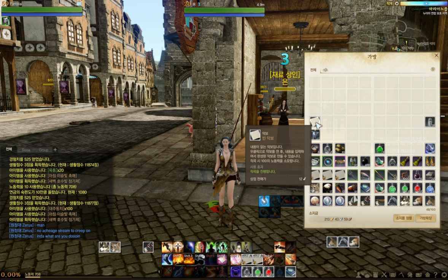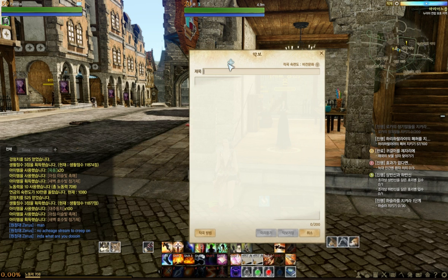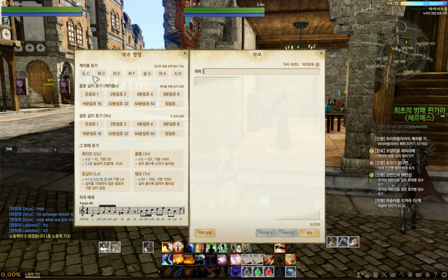If you have the music sheet in your inventory, you just right-click on it and this window opens. Don't be afraid, because as I just showed you, there's a guide or help window. It's in Korean but it helps a bit, and you can see the scale.